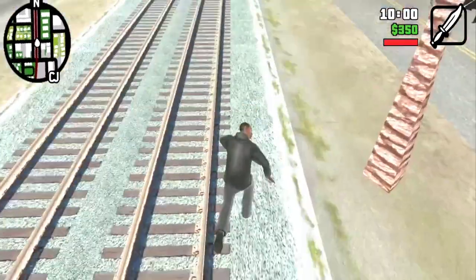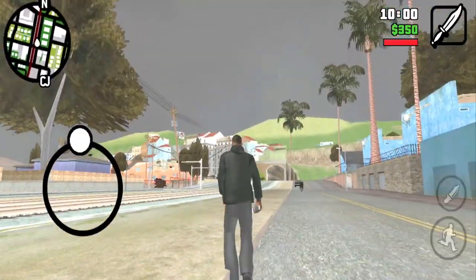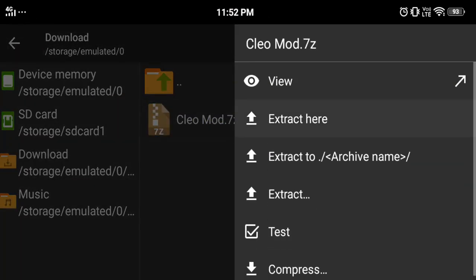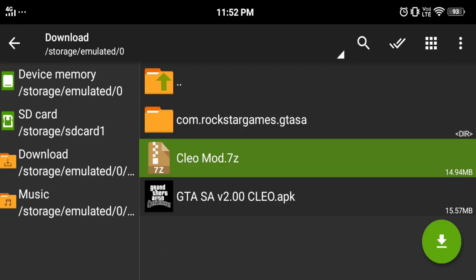Let's start the video. I will tell you how to install it — it is a very easy method. First of all, go to the description and download the file. After that, extract it, and you will get a folder.